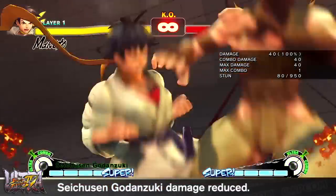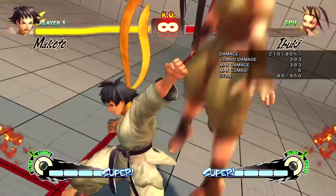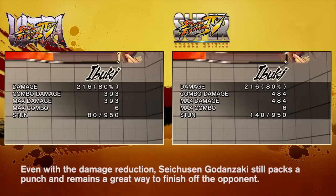Makoto's Seichusen Godanzuki was responsible for many comebacks and was very easy to connect off of a variety of attacks. Due to the fact that this Ultra is almost guaranteed to land once per round, the damage has been reduced so that Makoto players will depend on it less.